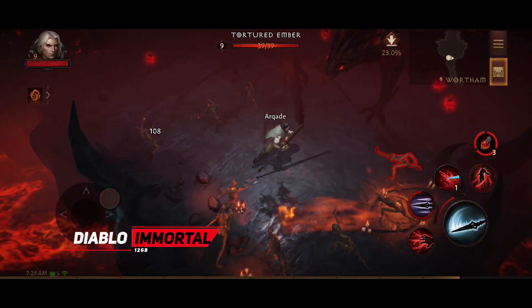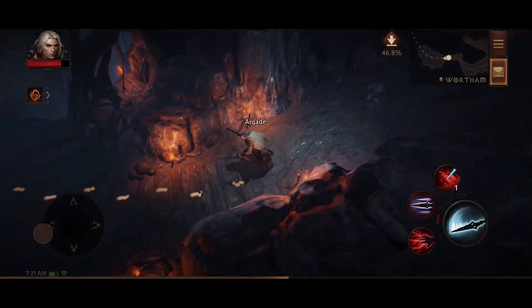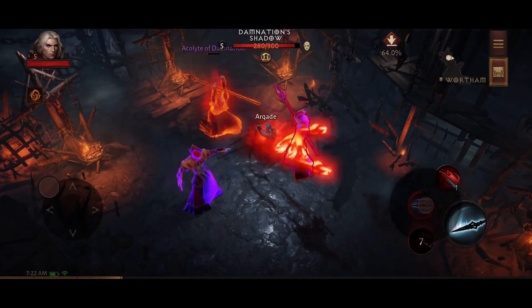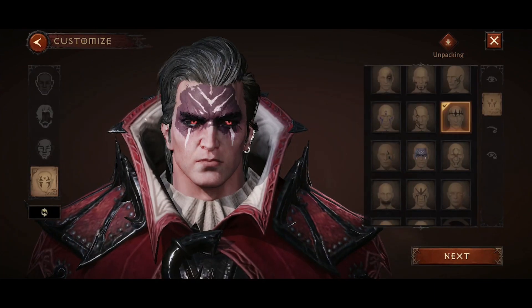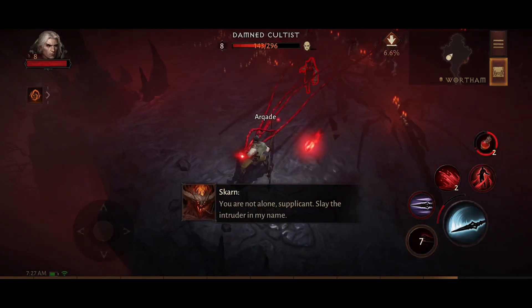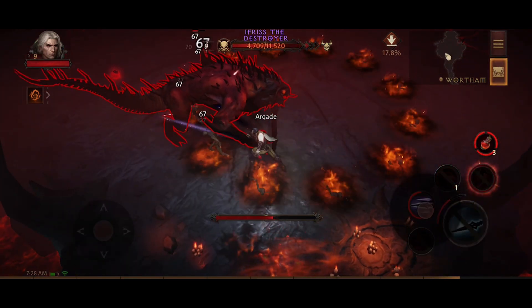Moving on to number 2 we have Diablo Immortal. This one is a genre-defining action role-playing game set between Diablo 2 and 3. It offers an MMORPG experience where you clash with demons, collect loot, and explore a vast open world. The game features customizable characters with fast-paced combat, simple controls, and frequent updates with new content. You can choose from various classes including the new Blood Knight and engage in thrilling quests, raids, and player-versus-player battles, all while uncovering the rich lore of the Diablo series. Though it has received a lot of hate about being a pay-to-win game, it's awesome if you are only playing it for the story.